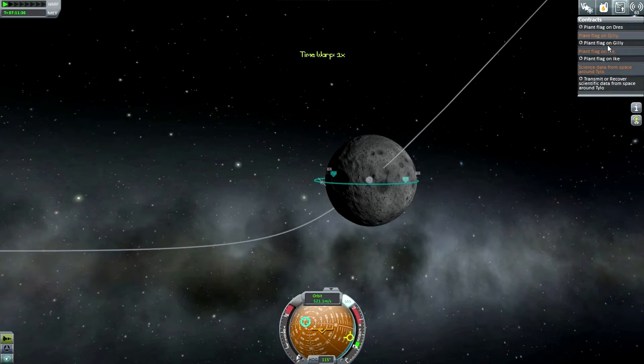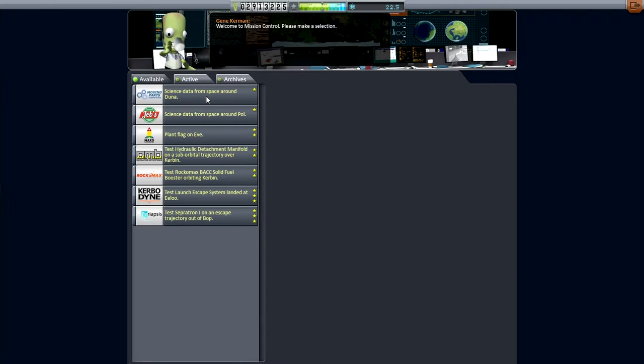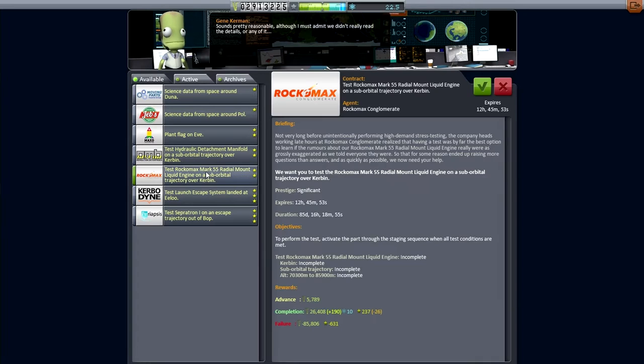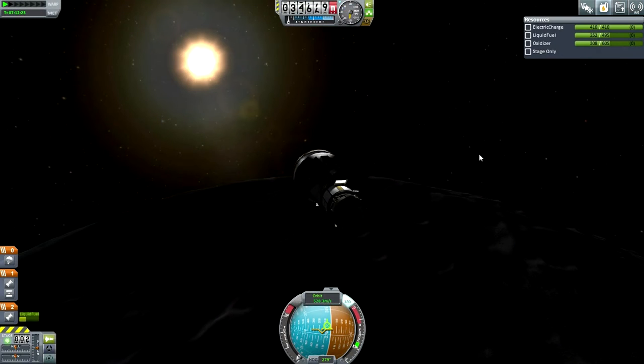Let me just verify our contracts — let me just double-check that there hasn't been a new contract for the Moon or Minmus. Let me pop back into the Space Center. Nope, it looks like the mission control is resolutely interplanetary — Duna, Pol, Eve. There is this hydraulic detachment and the Rockamax... let me just get rid of this one. It just gives me another one that's testing in a sub-orbital trajectory over Kerbin. Elu and Bop. So nope, we'll just have to take care of it without a contract, it looks like.